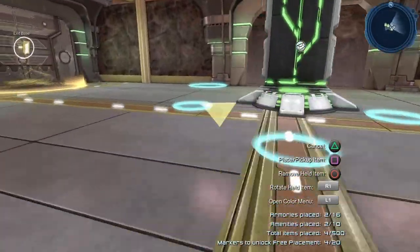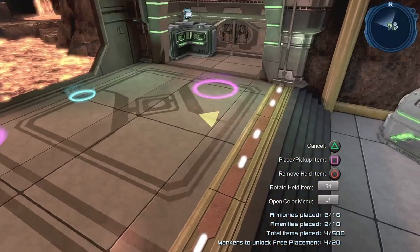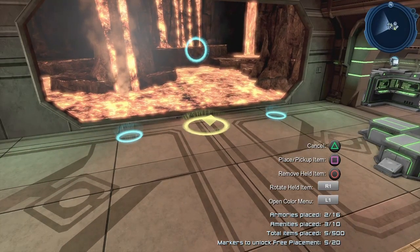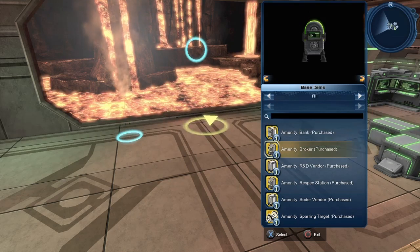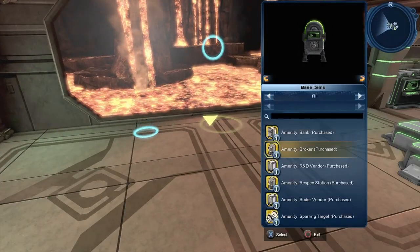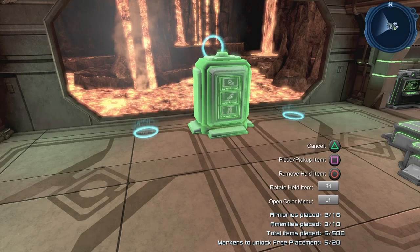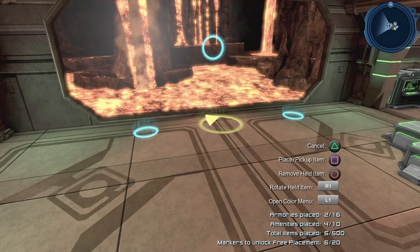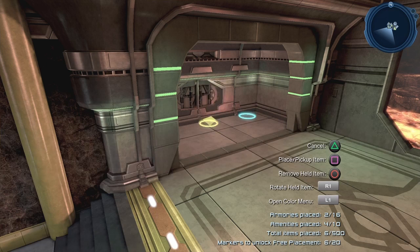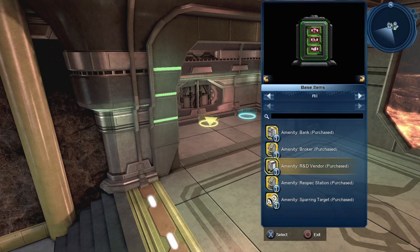Let's put our free armory here, and the other one here as well. We can also put our amenities — I usually put my mailbox here, and let's put our teleporter here. Sadly, in this lair we're going to be able to put only five amenities. Let's put our R&D station, and actually let's put the bank and the sorter vendor here.